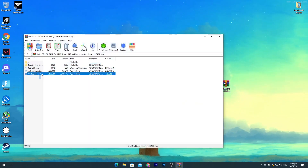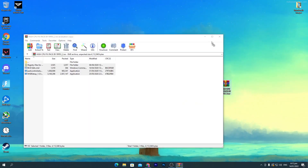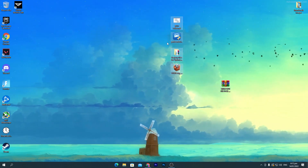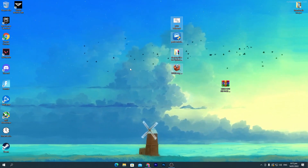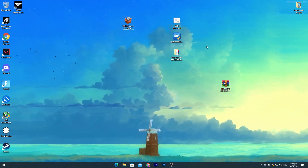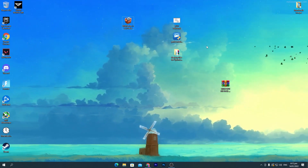Once you download this pack, drag it to your desktop and open up the zip file. Drag all those files onto your desktop. There is a bunch of files included: PCD files, power controller, registry files for optimizations, and the Wise Game Booster. We are going to use all these files one by one to optimize our CPU performance.